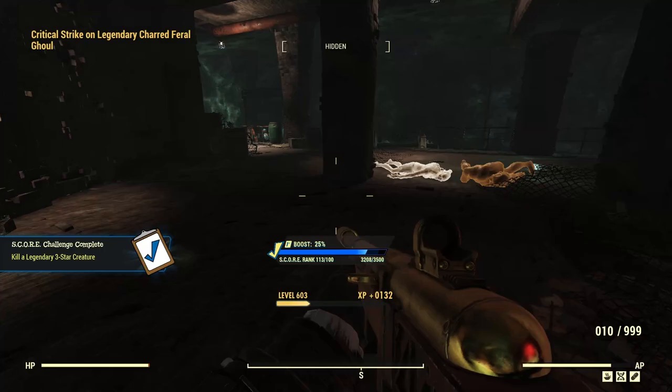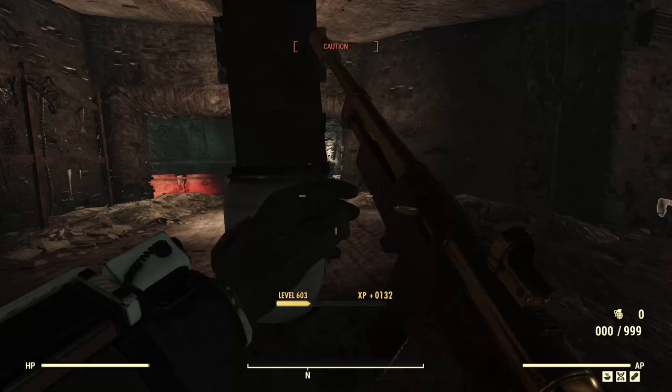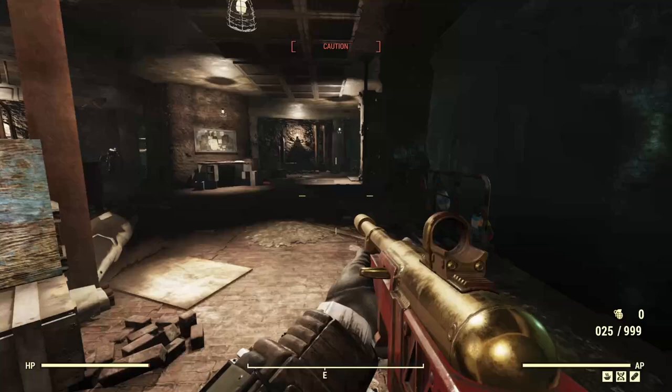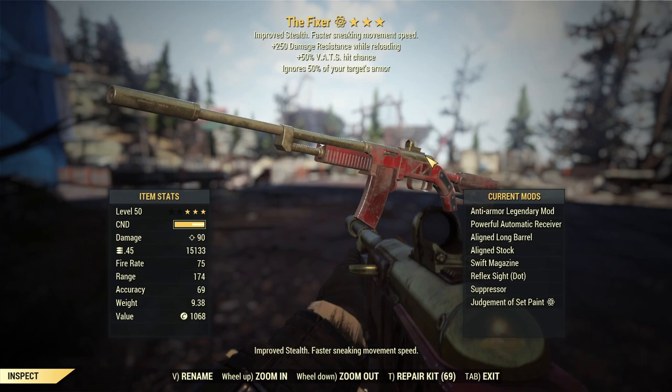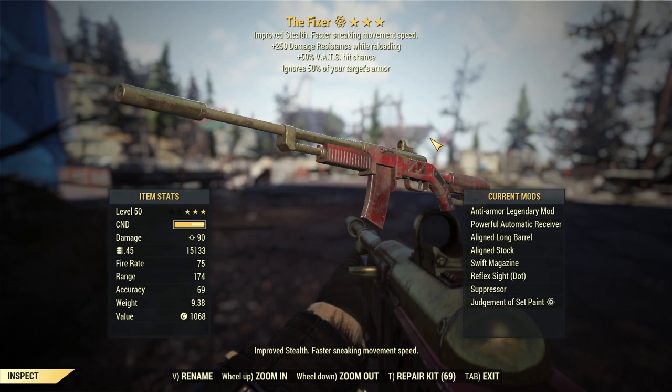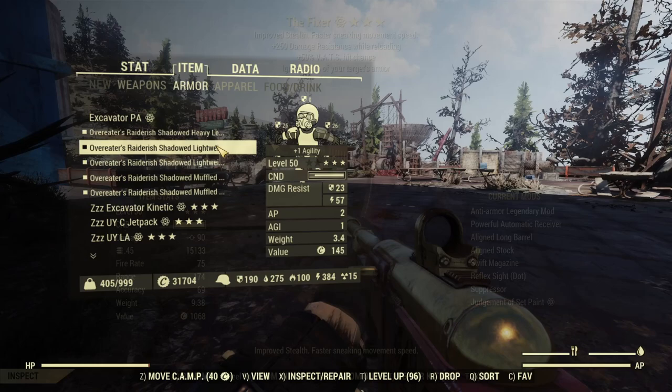We are rocking a commando build here and we are using a fixer, but as you can see we are not bloodied, which means no unyielding armor, and we aren't actually using secret service armor or any other end-game armor set — but so far so good in terms of performance. Taking a quick look at the weapon, we have an anti-armor fixer. Anti-armor works for us regardless of health and we don't have to worry about managing caps or addictions. I also considered executioners but went with anti-armor in the end, along with VATS hit chance and some damage resistance while reloading — a good roll overall.